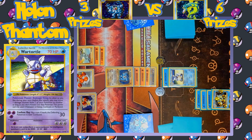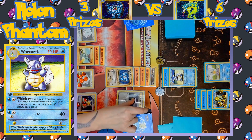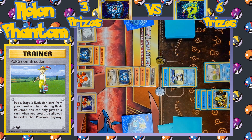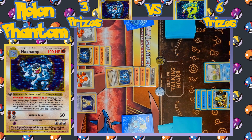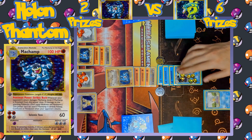The Gyarados player promotes Wartortle. Squirtle is put down on the bench, but Wartortle cannot attack, so that's it for the turn. The Machamp player benches a second Chansey, then plays Item Finder to retrieve a Pokémon Breeder, evolving the benched Machop into a second Machamp. The Gyarados side can't even knock out one Machamp and now has to face two. Damage Swap moves all damage off Alakazam onto the second Chansey, and Seismic Toss hits Wartortle for 60 damage — only 10 HP left. No trainers, no evolutions, no energy played on the Gyarados side. Machamp attacks with Seismic Toss to take another KO, bringing them down to two prizes remaining while Gyarados has taken none.